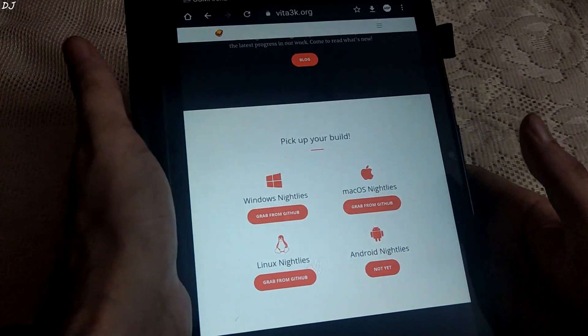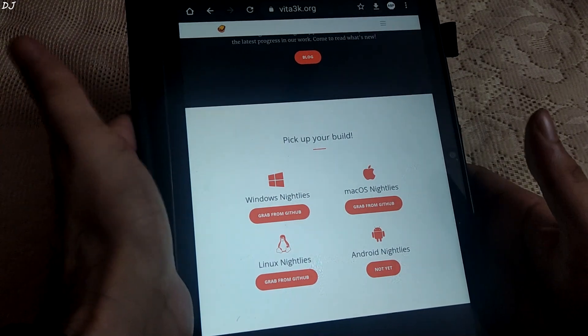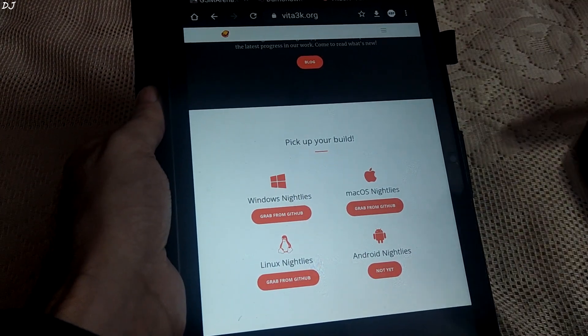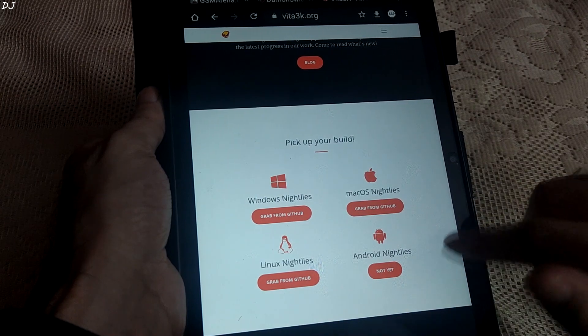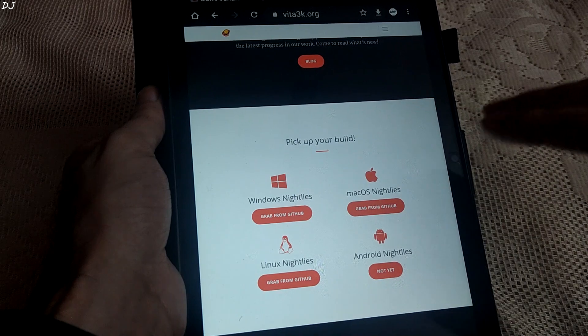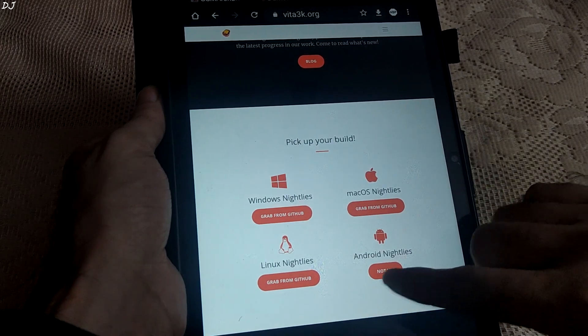Now guys, a lot of people often ask me about the release date of this emulator's Android build. I have no idea about it. This is Vita 3K's website, and you can see under the Android Nightly section, 'Not yet' is mentioned. When the Android build is officially available, you will find it under this section.